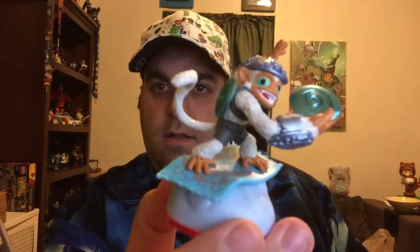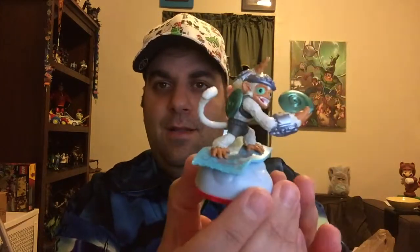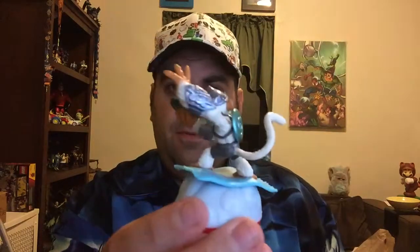Then without further ado, a closer look at our figure. He's tough to get out because he is on a magic carpet, so it's kind of hard to pull it out of the packaging. But you can see — pretty cool — he's got these air discs. He's an albino monkey on a flying carpet, which is pretty cool.